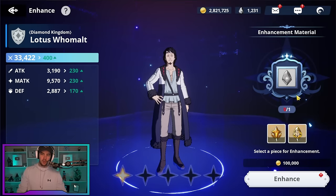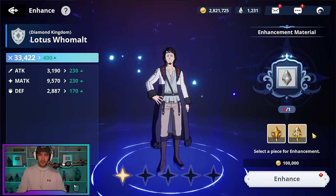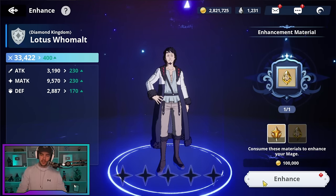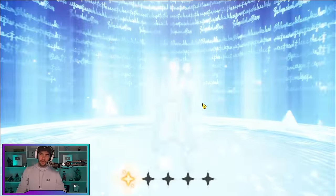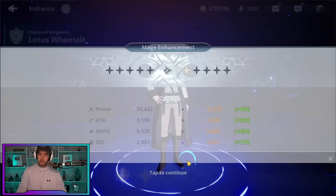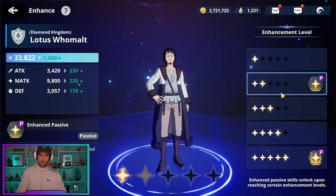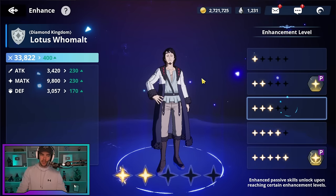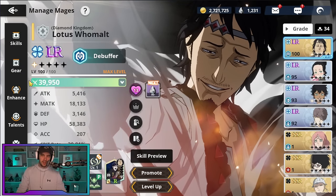The next thing is enhancements. This is where you use dupes of your characters to get additional upgrades. You can get actual dupes or substitute dupe items that act as replacements. Either way they give your character an extra star essentially. With the universal substitute dupes that can be used on any character, you really want to save those for really important future characters — seasonal characters and the like. You can view all enhancements by clicking here: some give extra passives, some increase stats like crit rate.